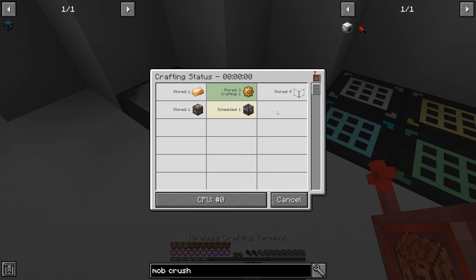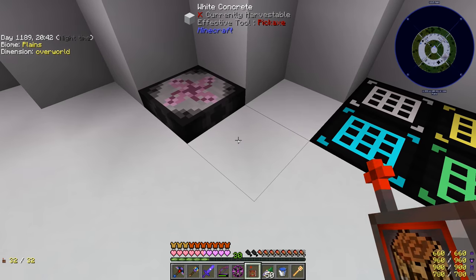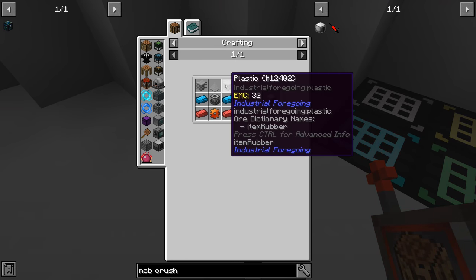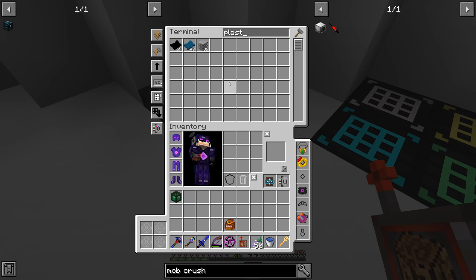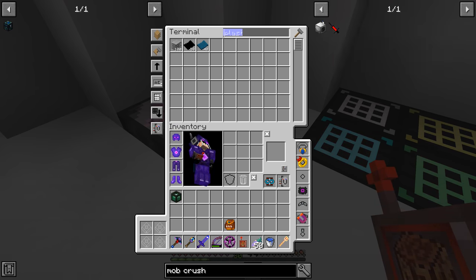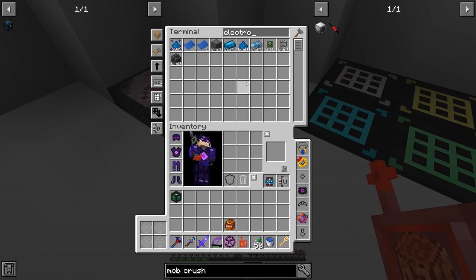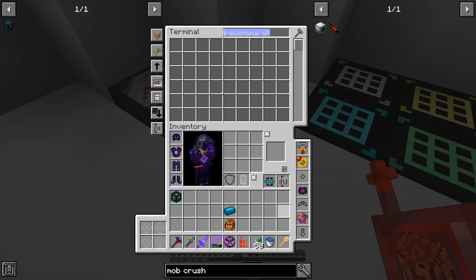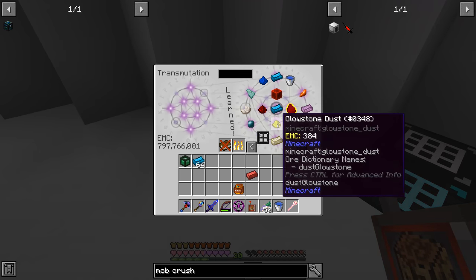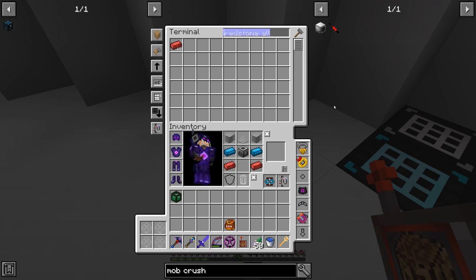We'll learn the machine frame and grab a full stack so we don't have to worry about that again. Plastic has EMC so we have 36 of those. We also need electrotine alloy and redstone alloy — we don't have those learned yet but we will shortly. We've had to make so much of these throughout the series, and now we can freely make as much as we want as long as we have the EMC to support it.